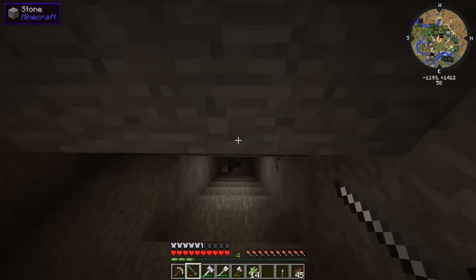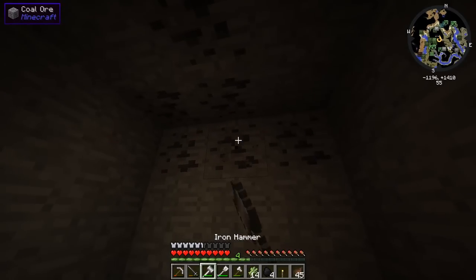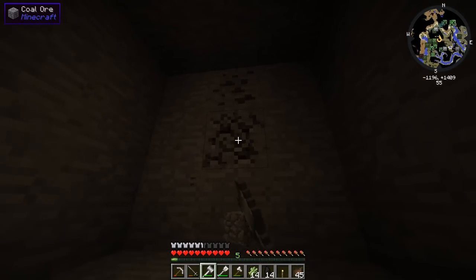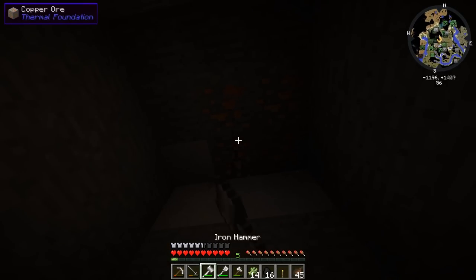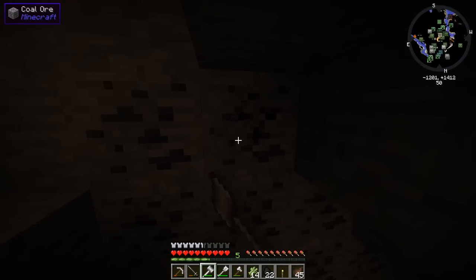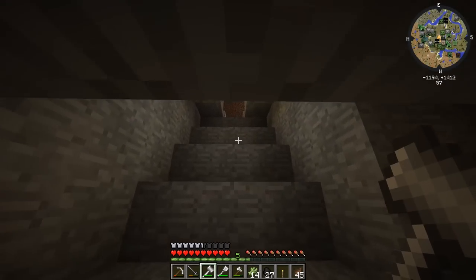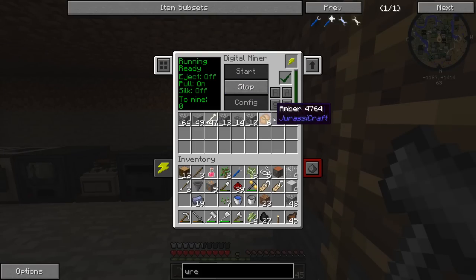Mining ores gets a little XP - there's so much coal here. I was thinking maybe I could throw coal into the heat generator for extra energy, but we have pretty much unlimited energy with our windmills maxing out the hardened energy cell. I don't think we're going to get to level 10 anytime soon. We're at level five - I guess we can name one dinosaur for now. Oh wait, did the digital miner mine everything? It says zero remaining.